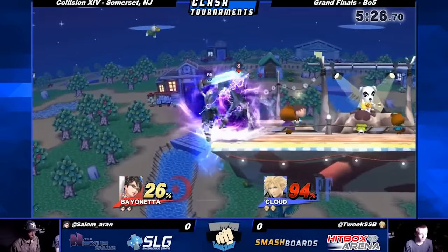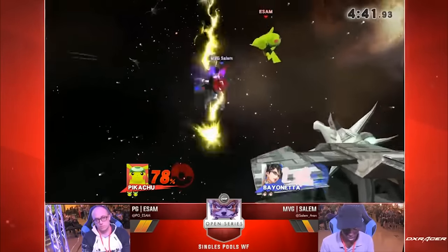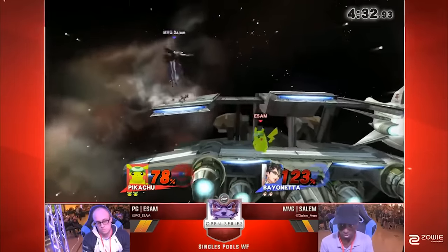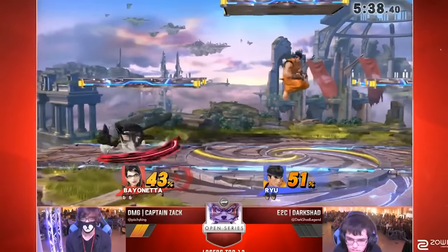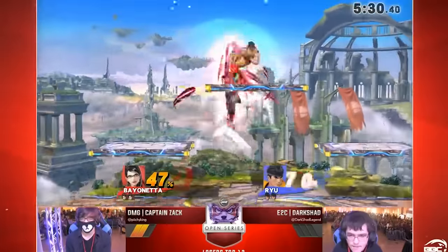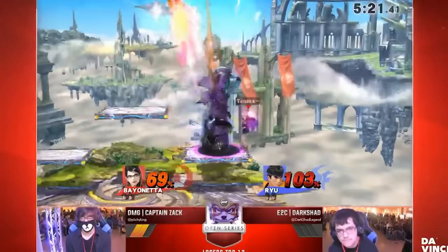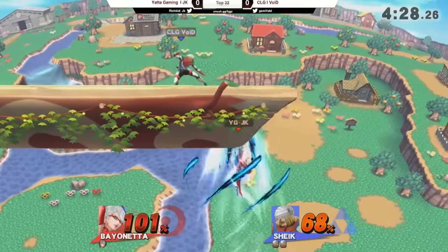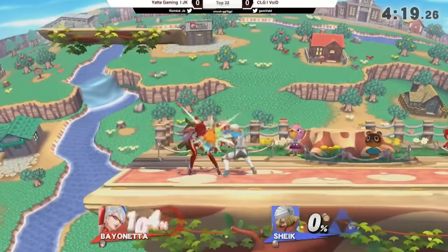Witch Time is a devastating counter that allows Bayonetta to get massive punishes. But most players don't know the other application Bayonetta players use it for. By successfully landing Witch Time, Bayonetta is granted brief invincibility, which she can use to approach with invulnerability. Characters that rely on projectiles can get zone-broken very easily if they're not respecting this option. A full Witch Time recharges in 21 seconds. Witch Time also grants frames of invincibility on cast and has frames at the end that cause Bat Within to trigger when hit. Witch Time and Bat Within can also overlap — if that happens, the affected player takes reduced slow time. Witch Time will also cause Bayonetta to slow her descent when in the air on the first cast, but every subsequent time until she hits the ground will not affect her fall speed.